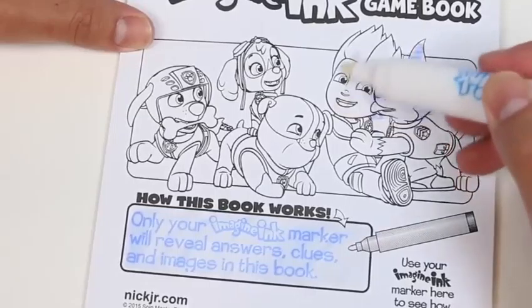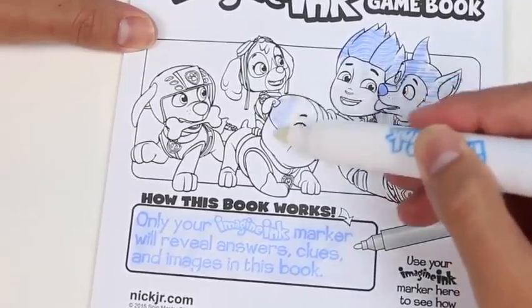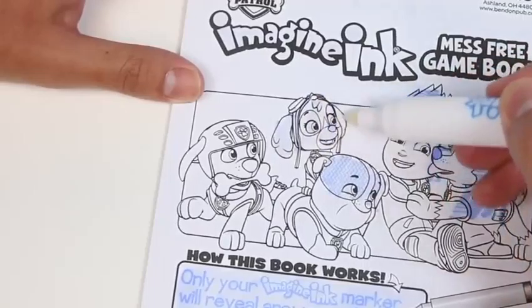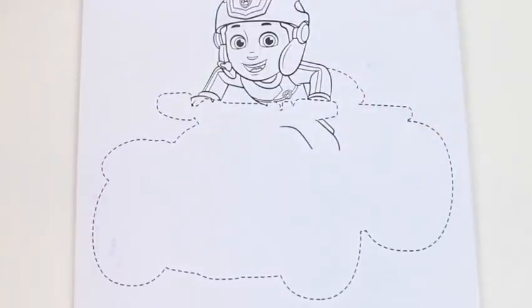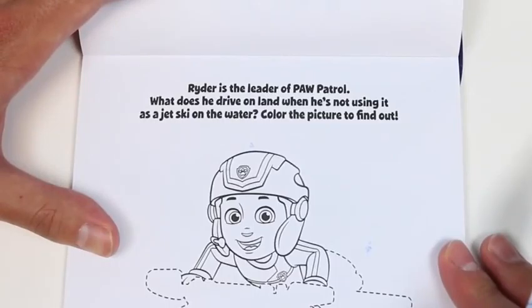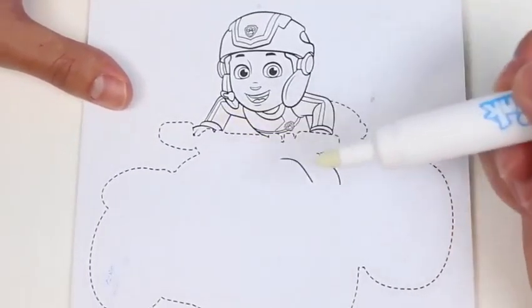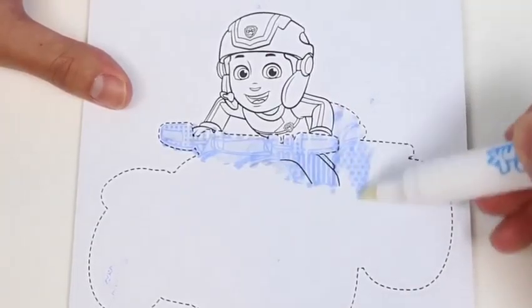The first page explains how this book works: only your Imagining marker will reveal answers, clues, and images in this book. Are you ready to solve some clues and get some answers? First, let's color in Chase. Let's also color in Ryder's hair. Look at all the cool designs — they're all different. Rubble's got some sort of lightning design, and Ryder's hair is wavy.